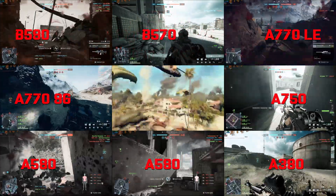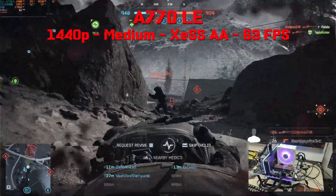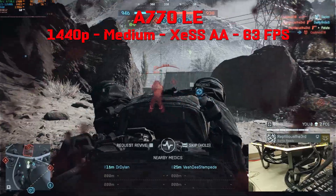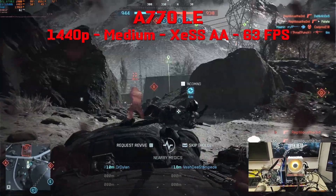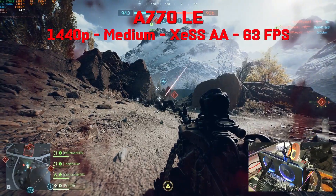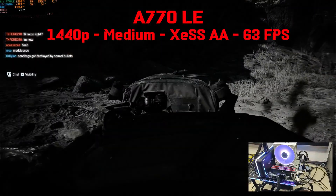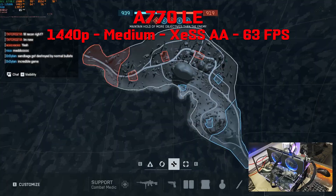Next up we have the best of the first-gen Intel Arc GPU, the Intel Arc Alchemist A770LE 16GB variant. Given the strong results with the B series at 1440p, and since the A770LE should also be a 1440p GPU, we stay at 1440p at medium settings with XeSS native. The results are extremely close to the B570 — we are at 63fps. GPU is pegged at 99% utilization, 8.6GB VRAM utilization, CPU in the mid-50s, and 14GB of RAM. The frame time graph is super smooth.